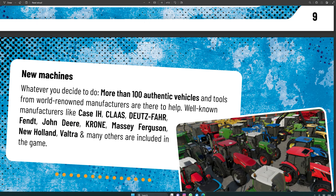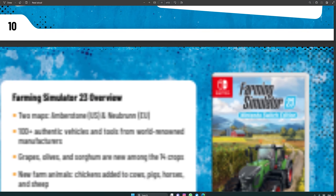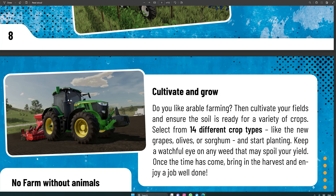In the paragraph titled 'Cultivate and Grow,' the magazine says: 'Do you like arable farming? Then cultivate your fields and ensure the soil is ready for a variety of crops. Select from 14 different crop types like the new grapes, olives, or sorghum, and start planting.' Now this sentence is really boggling my mind because in Farming Simulator 22 we don't plant grapes and olives — we place them on the map.